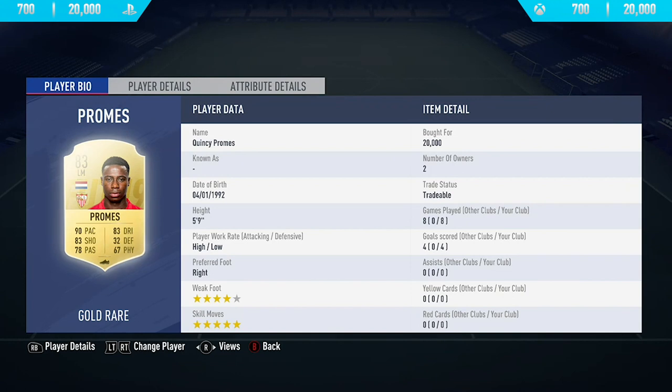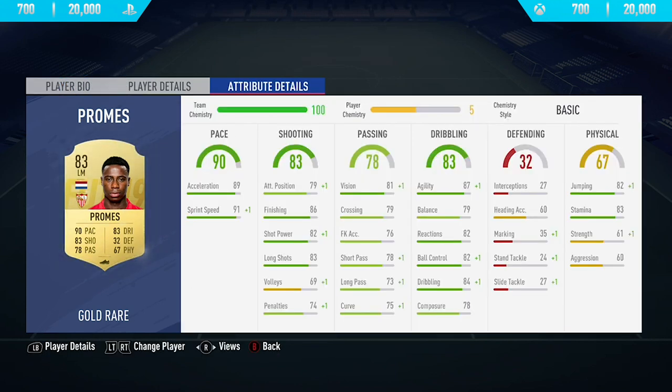Hi guys, JC here and welcome back to a brand new FIFA 19 player review. In today's video I'm going to be reviewing 83-rated Quincy Promes. This card is actually extinct on the market right now because, as you can see from his card, he has some absolutely insane stats for an 83-rated card. If you want to pick him up, you'll have to try and snipe him for 20,000 coins on both Xbox One and PlayStation 4.